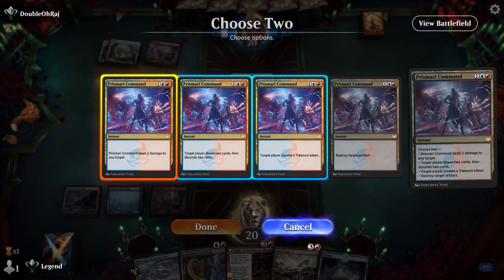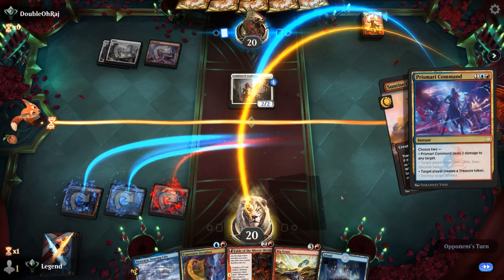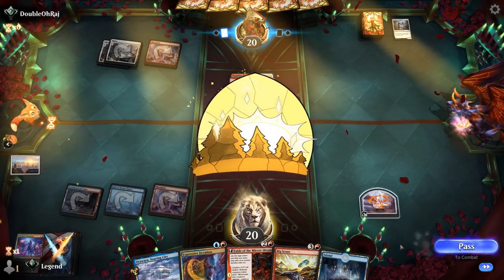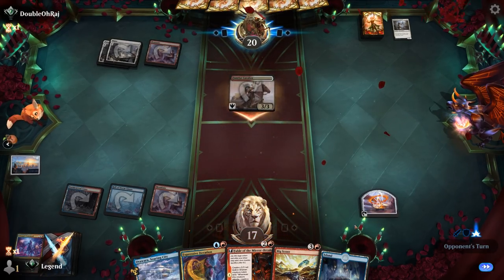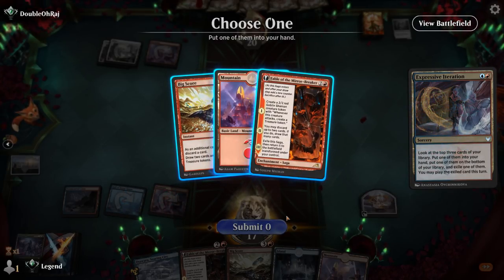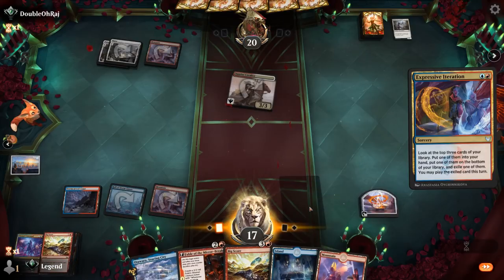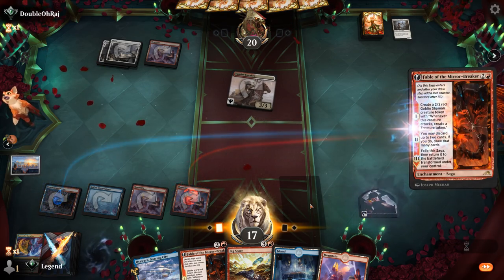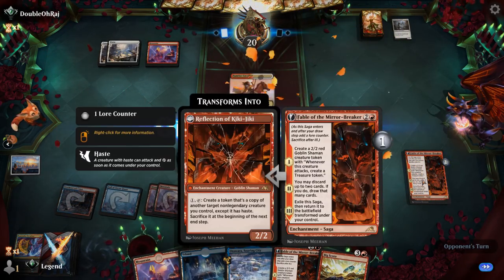Kill Aspirants, and then do we want to loot or make a treasure? I think we want to try and find some interaction, although if I make a treasure we could top deck Goldspan Dragon and cast it, which is a huge deal. We'll start with Iteration, finding Fable, which we can just cast. Fable doesn't block Cavalier profitably but keeps the cards flowing, and eventually Reflection could be great too.